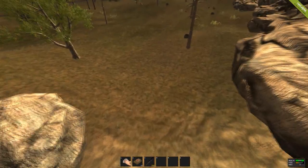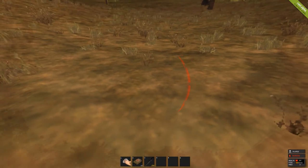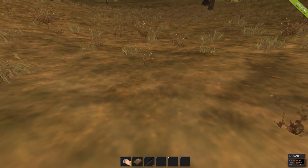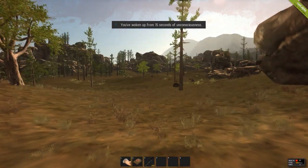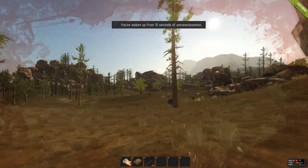If you're running around and happen to fall off a cliff and break a leg, simply bandage yourself up and disconnect from the server. Once you've done that, you can simply rejoin the server and run around again, as you won't have any broken legs. This is a good trick, although it's probably going to get patched really soon.